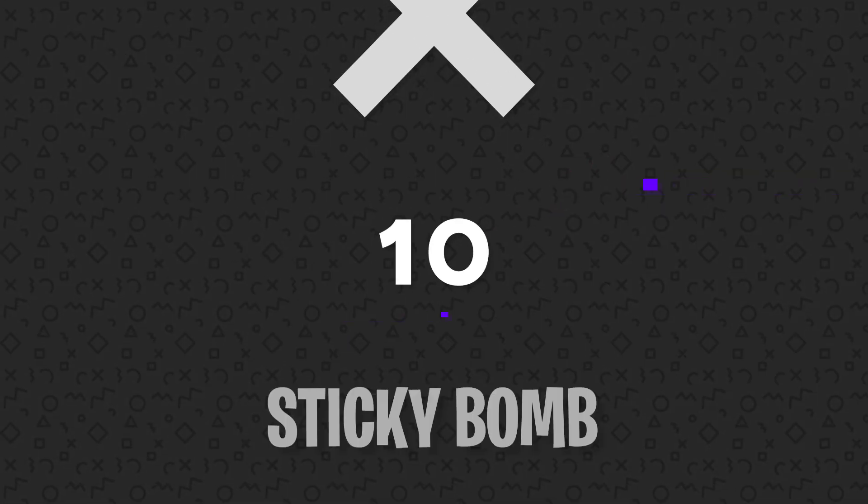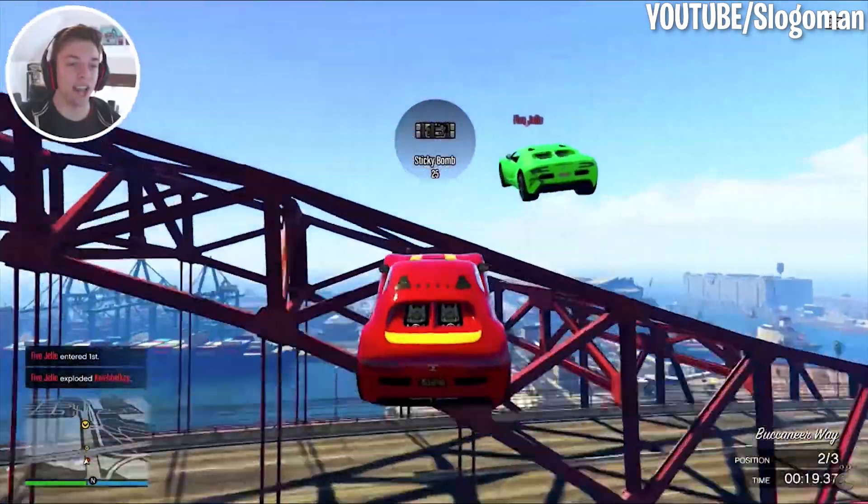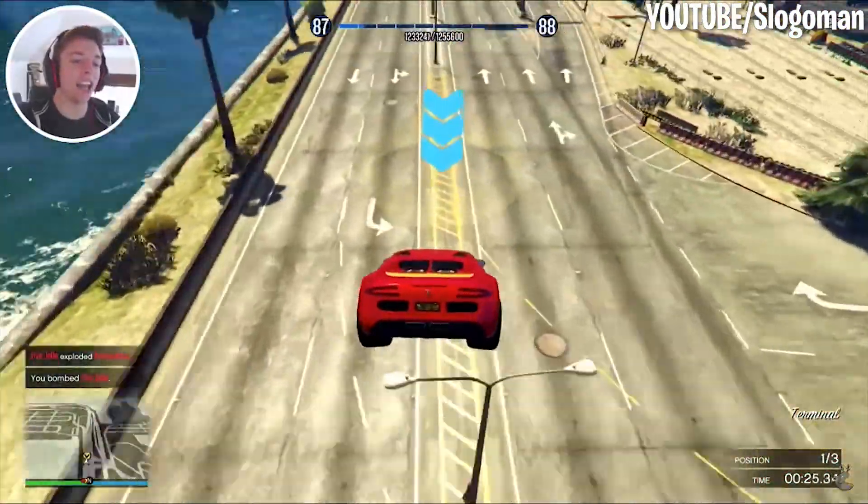Number 10: Sticky Bomb. If you like making things explode, you're gonna like using the Sticky Bomb. It's pretty simple to use too — you just throw and detonate. Once you get good at aiming the Sticky Bomb, you can take out enemy vehicles in an instant.